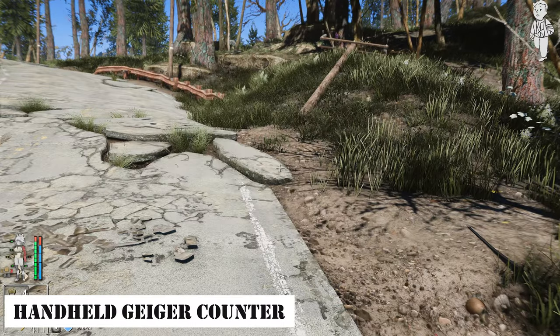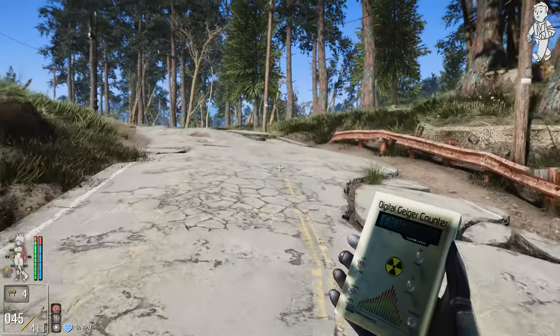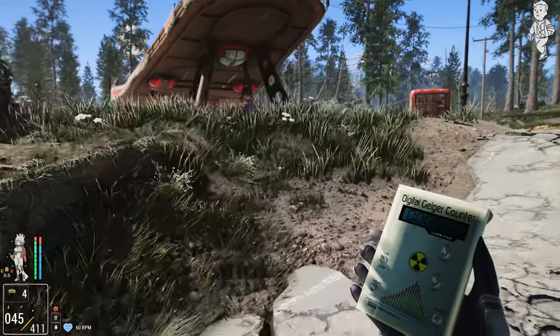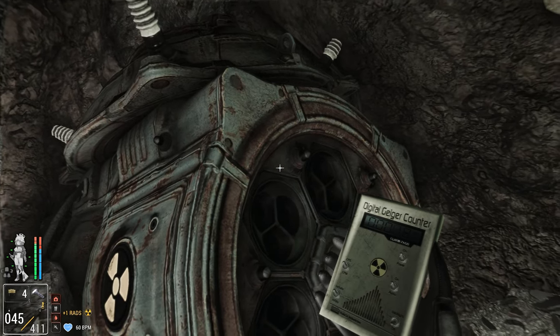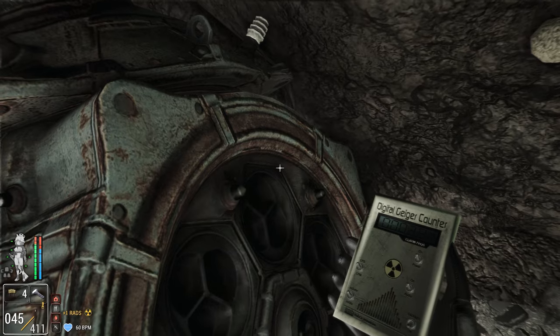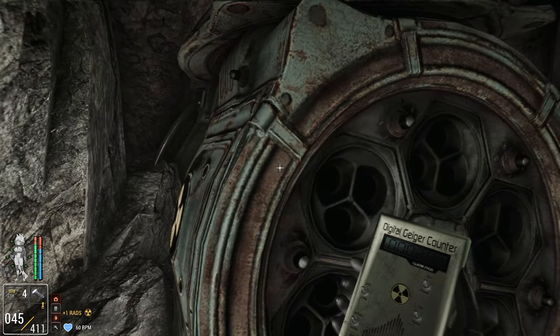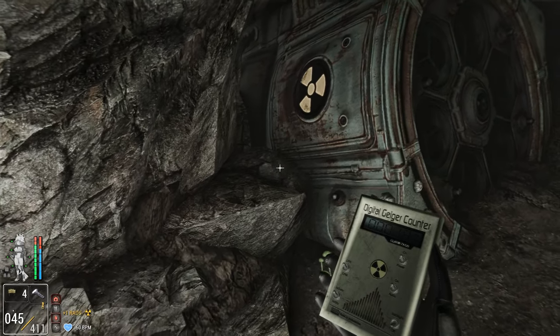Next, let me introduce you to the Handheld Geiger Counter mod. This mod adds a Geiger counter that can be held and used in the game. The Geiger counter displays radiation levels in units per second. It also disables the sound of the vanilla Geiger counter and only plays the copied sound when the counter is equipped. Therefore, it's compatible with sound replacement mods.